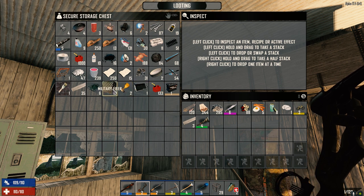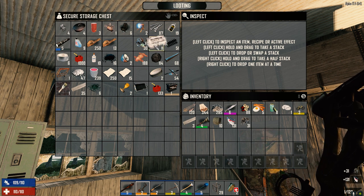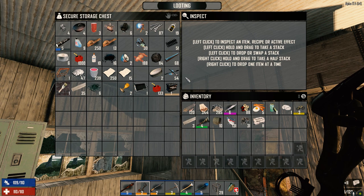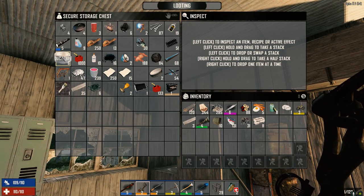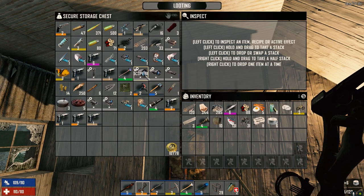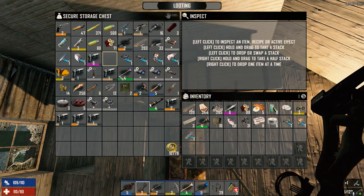We need military fiber, scrap polymers, mechanical parts, forged steel, and duct tape. We're going to make connectors, military plating, and the barbed wire schematic. I think we've got enough for these now. Let's do military plating first.